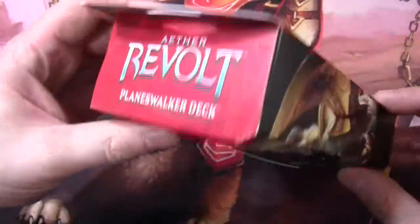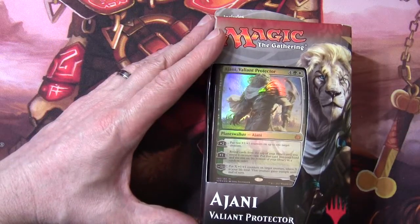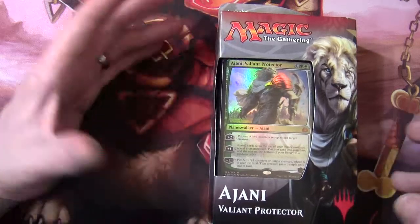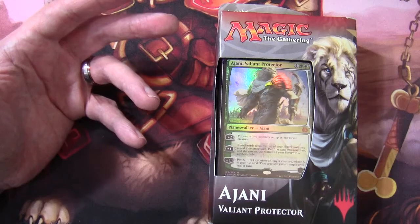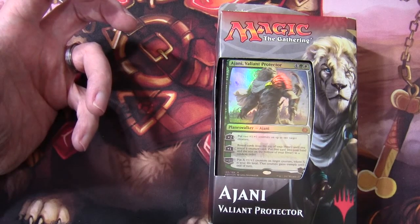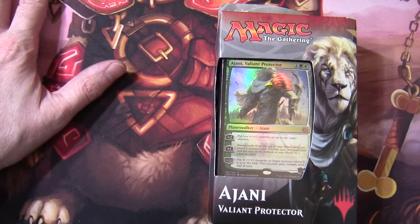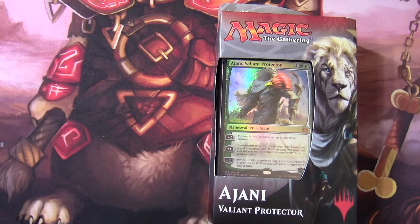When these decks were first spoiled, people very much saw the lead planeswalker as maybe a powered-down version of the main planeswalker in the set. That's how they've been perceived. But what's interesting is these decks are very synergistic, and that's raised the question of what if Wizards were to create a planeswalker for the Planeswalker deck that — although appearing powered down — because of synergy with the deck or the wider card pool, was actually a stronger or more in-demand planeswalker.